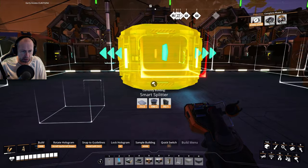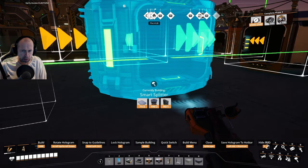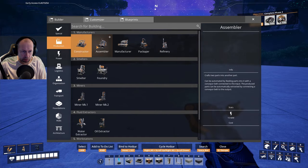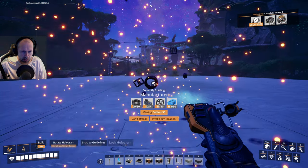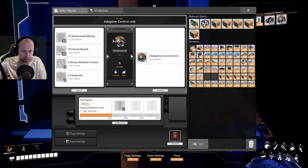I need to add a smart splitter here to collect some of the circuit boards. The manufacturer needs — the next phase 3 item needs ultimate wiring, circuit board, heavy modular frame, and computer.